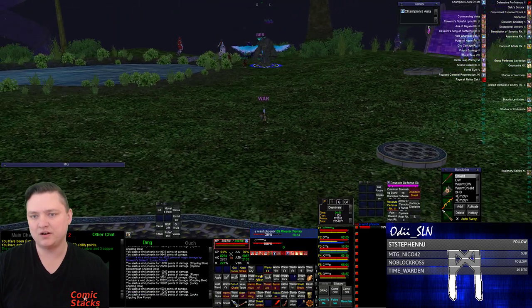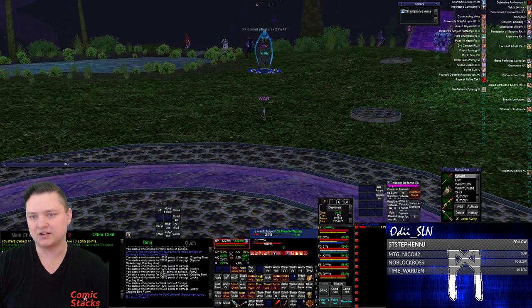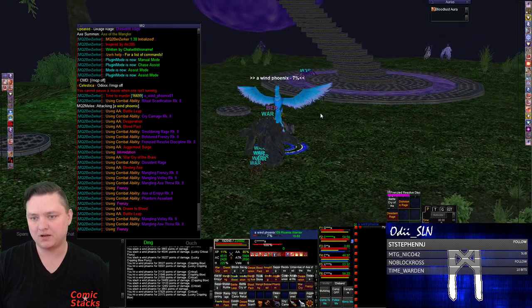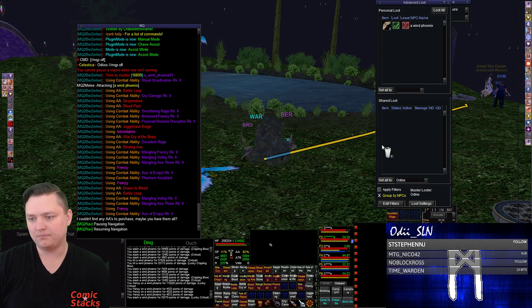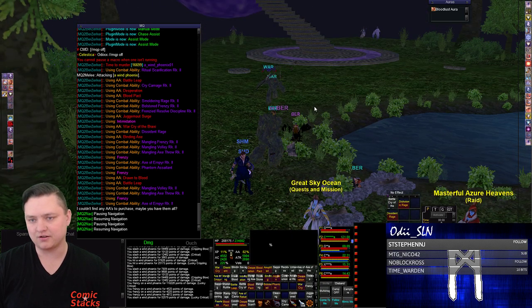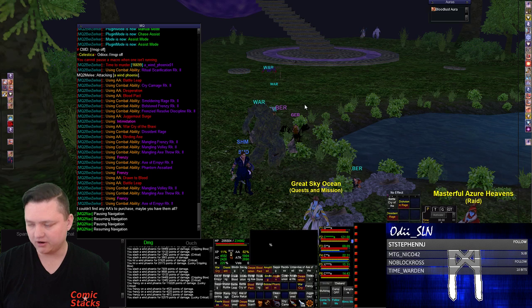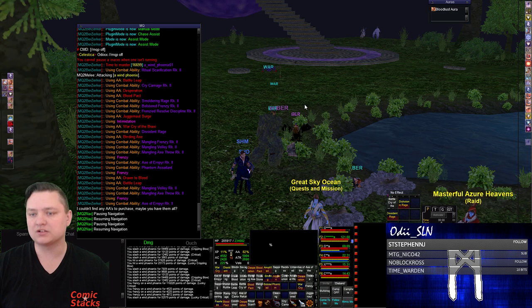Now if for some reason we ended up way out of position over here, let's see if we get the zerk to run back. I'm back on my berserker. After combat it's going to try to run back to camp. In particular because I have Frenzied Resolve on, it's rooted in place, but that's just a zerker thing. See how it runs back to camp — now we're good to go.